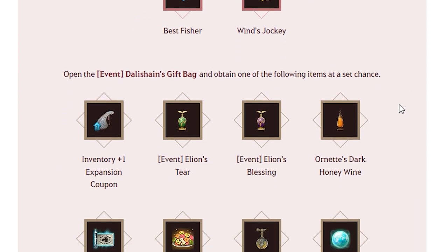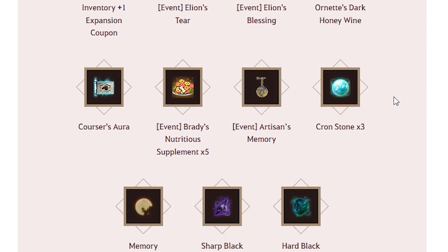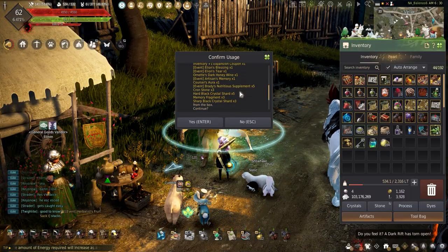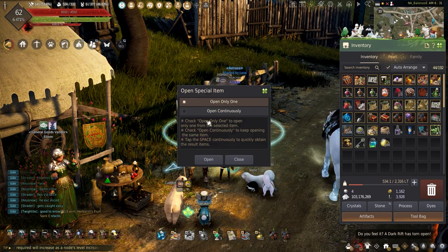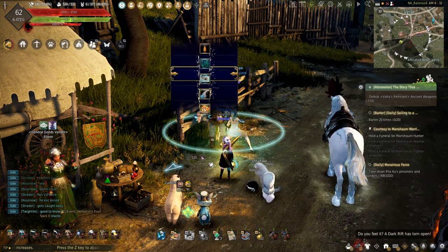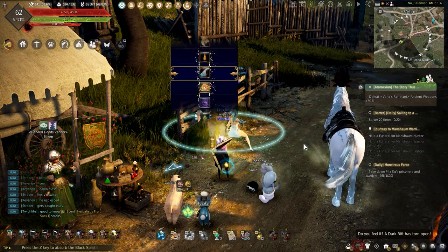Opening the gift bag has your chance of randomly awarding a plus one inventory expansion coupon, one Elyon's Tear or Blessing, one Ornate's Dark Honey, one Corsair or Aurora, five Brady's Nutritious Supplement, one Artisan Memory, three Cronstone, three Memory Fragment, or three Sharps.